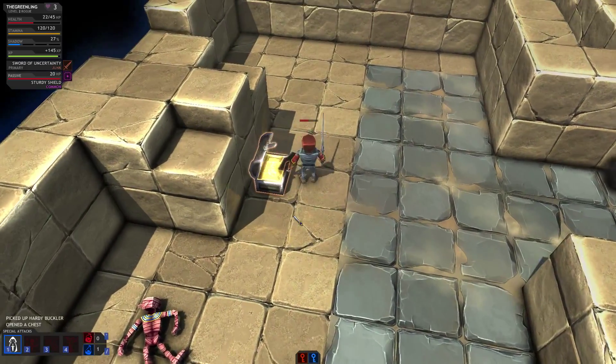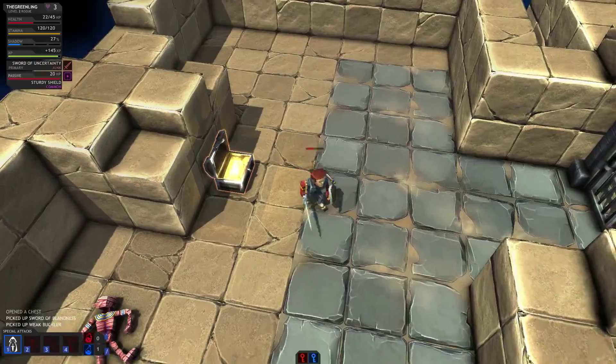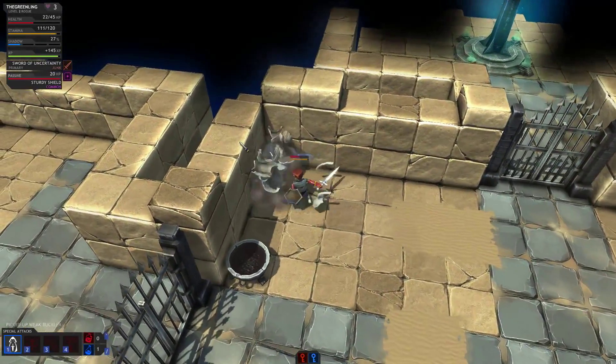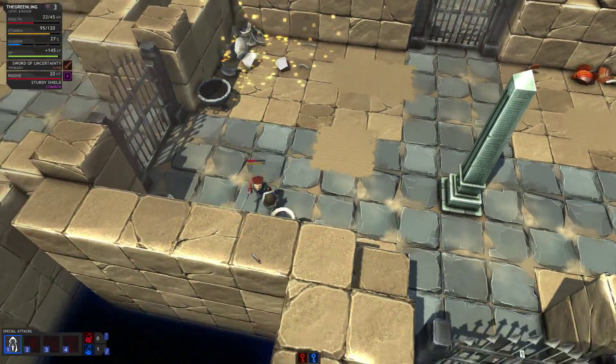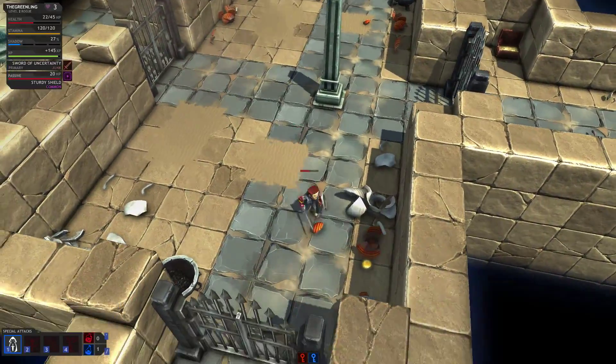I can only roll after my swing completes — that actually makes it quite interesting. We got a Slower Blandness and a Weak Buckler. Since we know the mission is pretty much done, we're going to look at our weapons afterwards. I'll also show you how to look at your items when you're in — let's call it town.